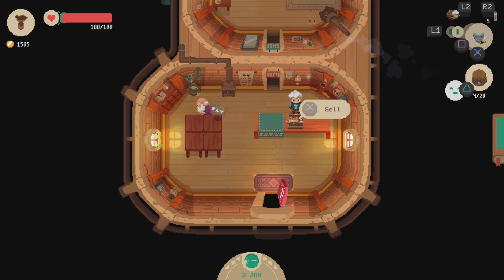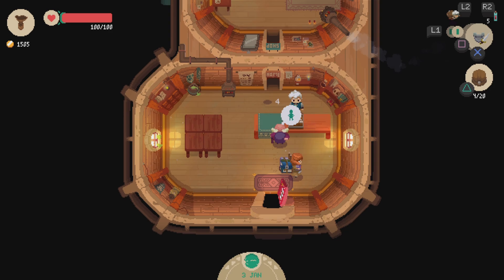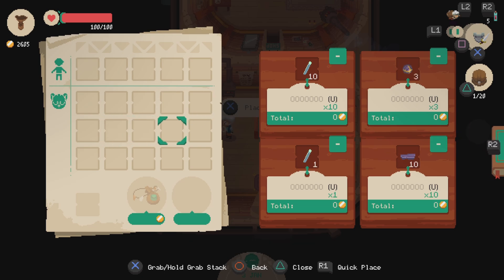All the items in the various dungeons have their own little prices that they try to go for. This is pretty much typically how it's going to go — you're going to figure out the pricing on things and go from there.